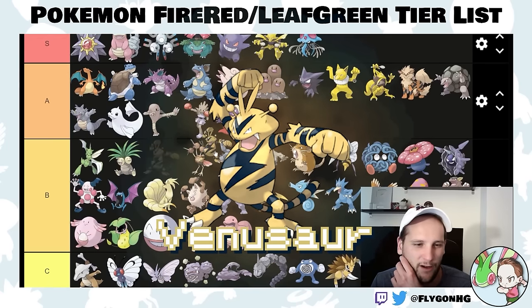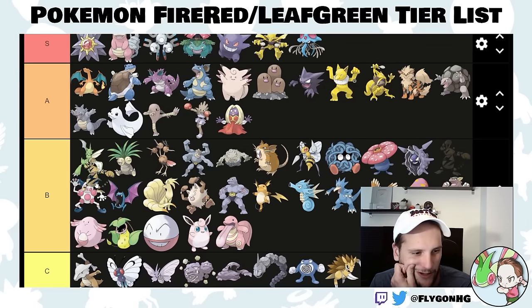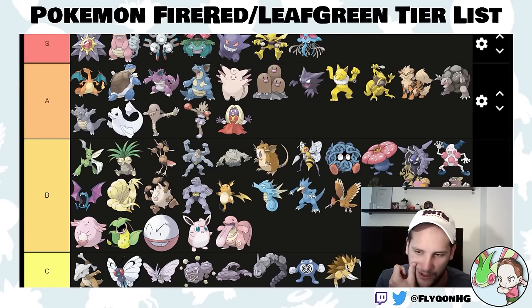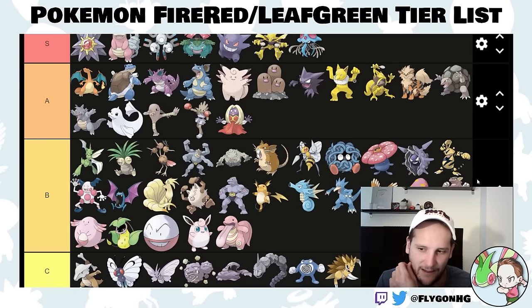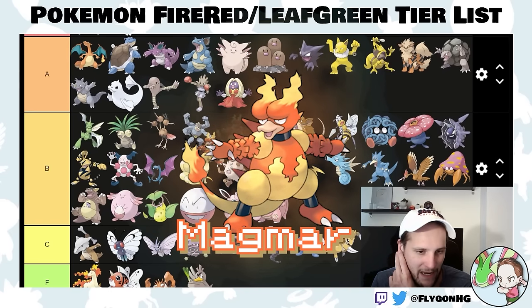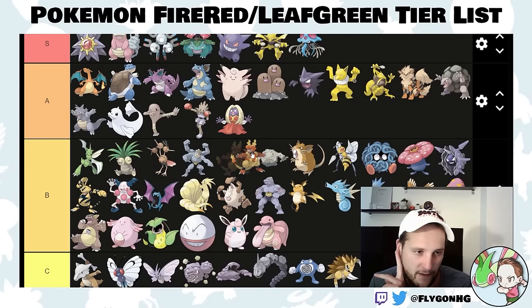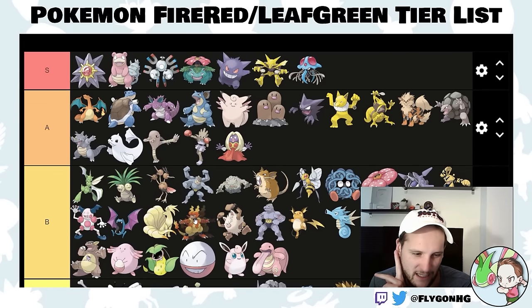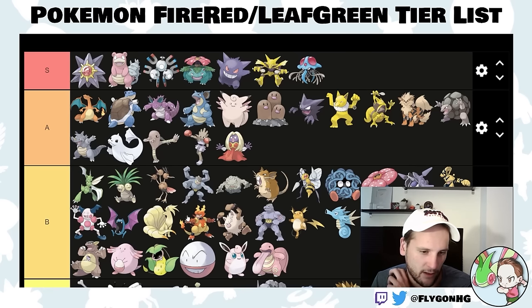Electabuzz — I believe it's a FireRed exclusive — is better than Mr. Mime but you should always go for Magneton. It's not better than Magneton. Mid B-tier. Same with Magmar — if you're in LeafGreen it's better than Rapidash, but not as good as Arcanine, and probably not as good as Ninetales either. Ninetales you get earlier, so Magmar goes just below Ninetales.